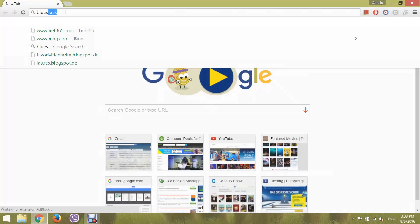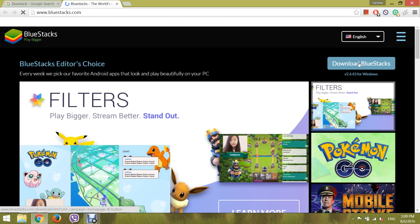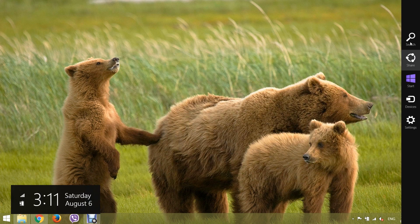Step 1. Download BlueStacks and install it. BlueStacks is an Android emulator which can be run on PC and Mac. It's around 280 MB, which is quick to download, and you don't need any other software.